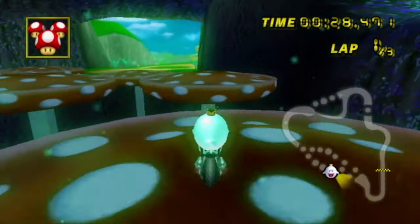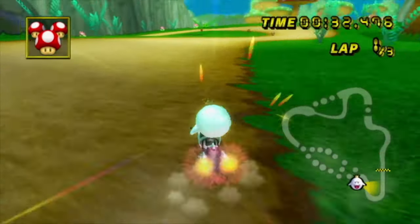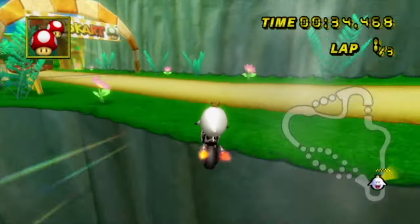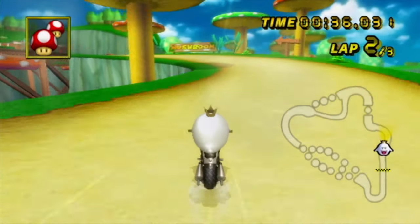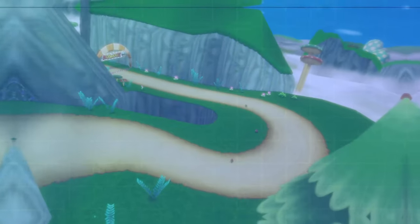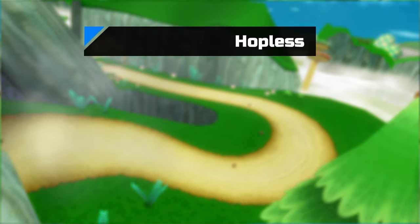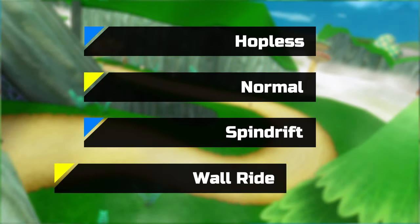Mushroom Gorge. Whenever I hear this course, the first thing that comes to mind is the gap jump. This shortcut, even though it's not very difficult, is very important to know how to do comfortably and consistently. We'll be going over these four methods today: Hopless, normal, spin drift, and wall ride.